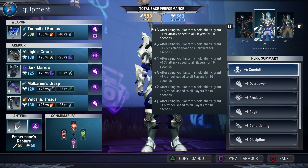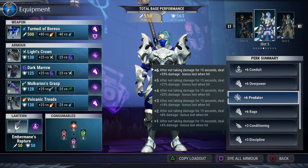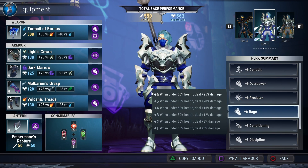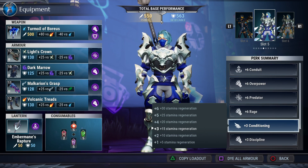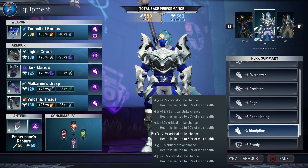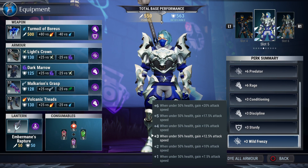All in all we have a plus six conduit that increases our attack speed by fifteen percent, but with Ember Mane's Rapture that increases to twenty-five percent. We have plus six overpower which gives us sixty percent damage to staggered behemoths, plus six predator which gives us thirty-five percent damage if you don't get hit, and rage — because we're at half health — gives us twenty-five percent damage. Conditioning helps maintain our stamina so we can just keep hacking away, discipline helps us get to fifty percent health to use wild frenzy and rage, sturdy prevents you from being staggered, and wild frenzy gives even more attack speed at twelve point five percent — some crazy attack speed for the axe.